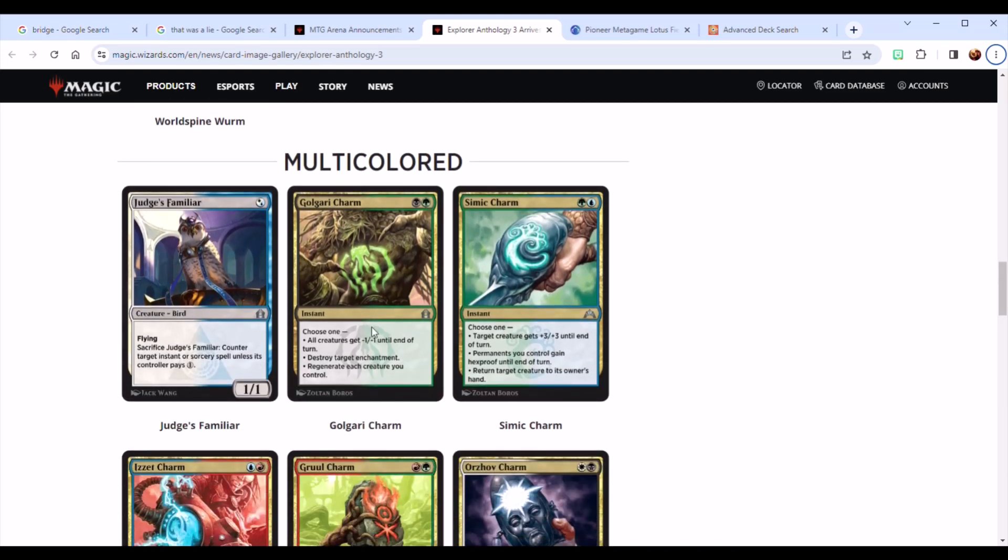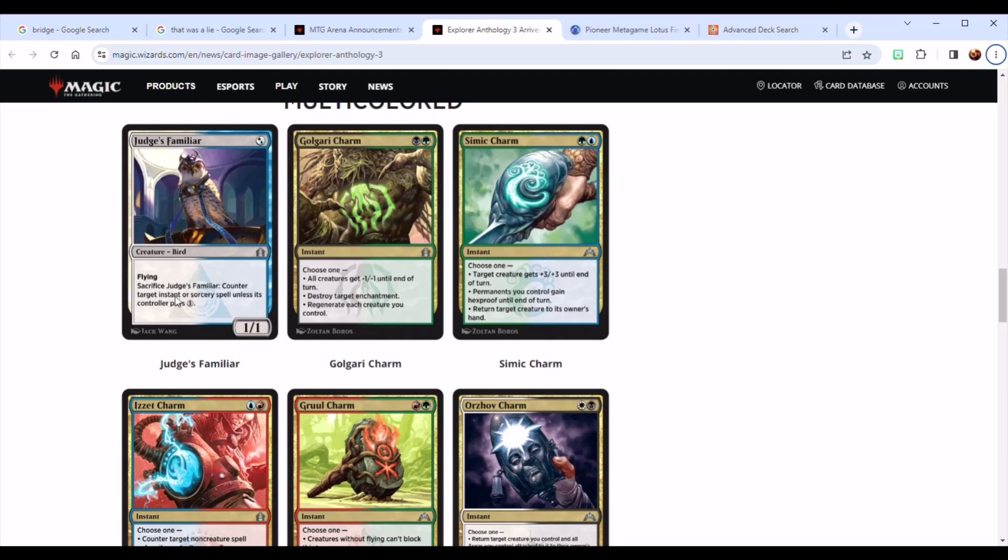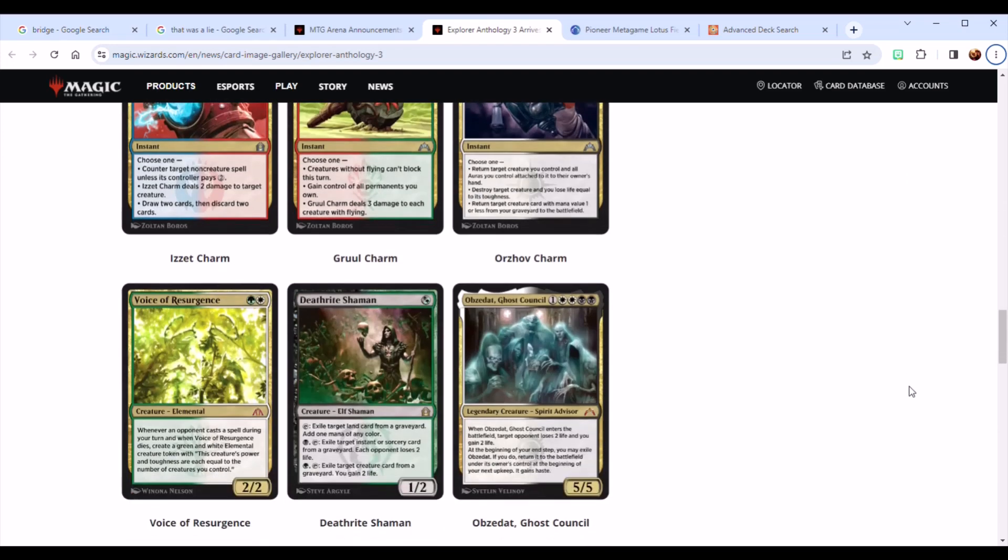We did talk about the charms and their lack of charm. Judge's Familiar, again at uncommon, I found in — brace yourself — six decks over the last 90 days. So not a heavily played card. And really, this is the kind of thing that rather than bringing out in a very low-impact anthology, they really very easily could have printed this almost anywhere.